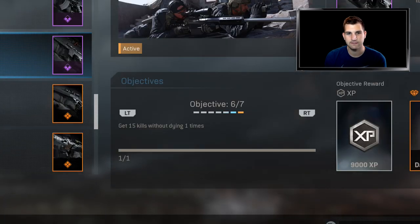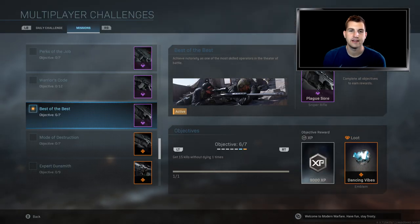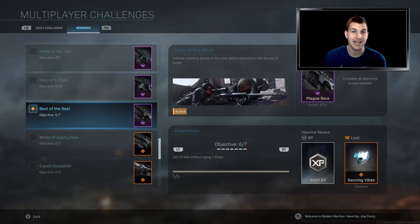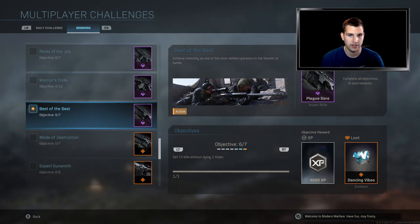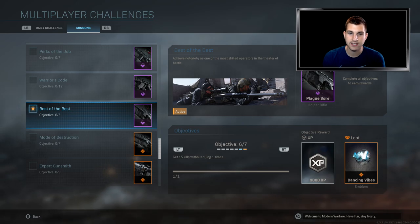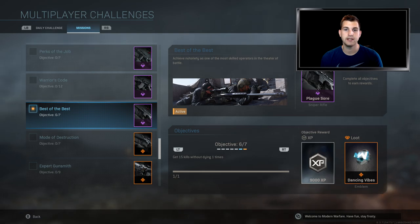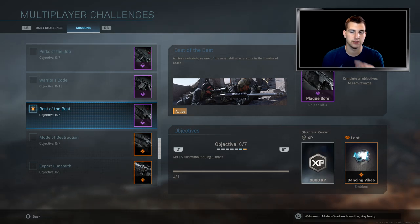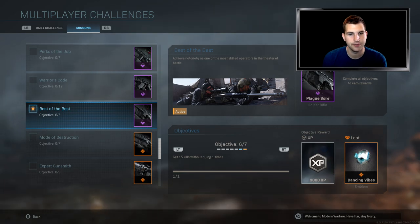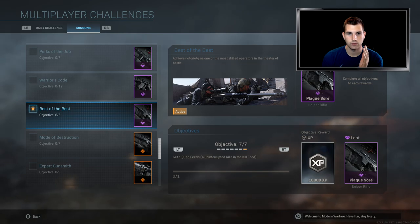This next one might be the hardest: get 15 kills without dying. That was my highest kill streak ever and I got it on Ground War — sniping and using the red guns. For me, I love going for kill streaks, I'm not really a rusher. I play conservative, sit in the back a little bit, so I enjoyed going for that one.